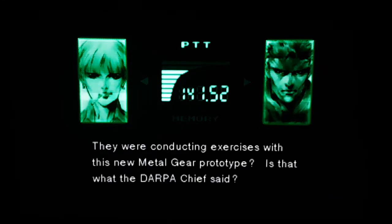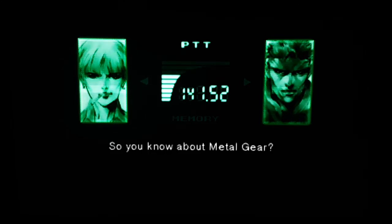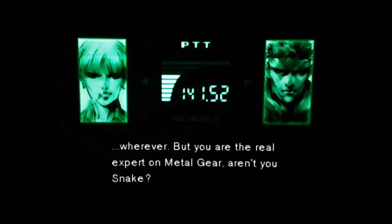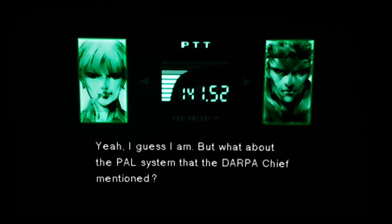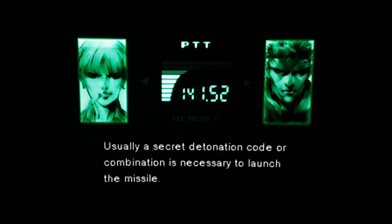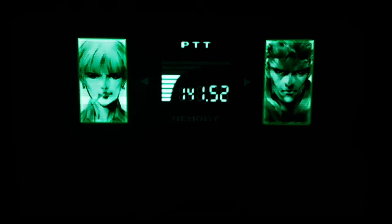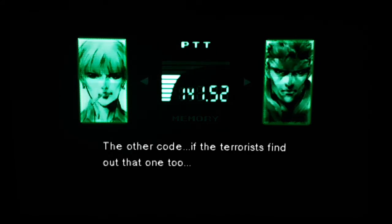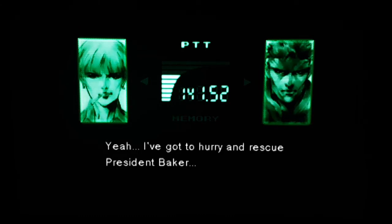They were conducting exercises with this new Metal Gear prototype? Is that what the DARPA Chief said? Yeah. What the hell? So you know about Metal Gear? Just rumors. I heard it is some kind of walking tank that can deliver an accurate nuclear strike from any terrain — mountains, deserts, swamps, wherever. But you are the real expert on Metal Gear, aren't you, Snake? Yeah, I guess I am. But what about the PAL system that the DARPA Chief mentioned? It is a device attached to a nuclear weapons system to prevent the missile from being armed or launched. Usually, a secret detonation code or combination is necessary to launch the missile. According to the Chief, there are two codes, and the terrorists already know one of them. If the terrorists find out that one too, I've got to hurry and rescue President Baker.